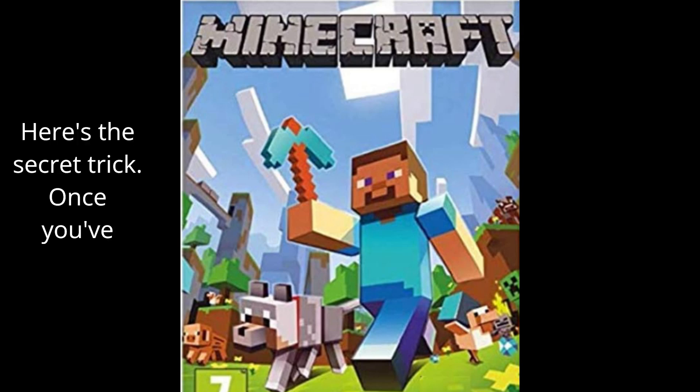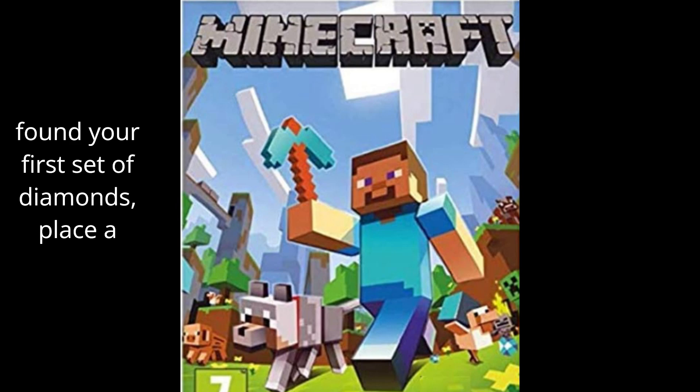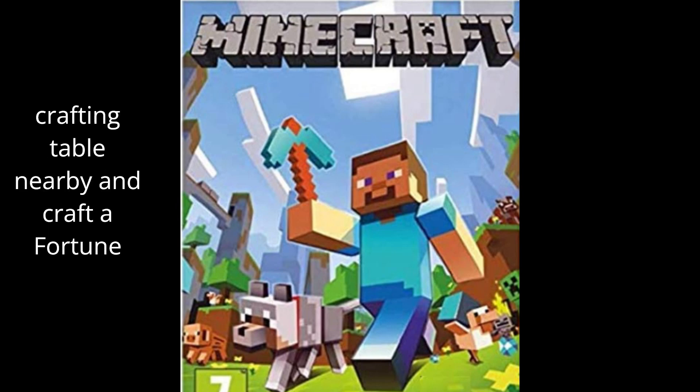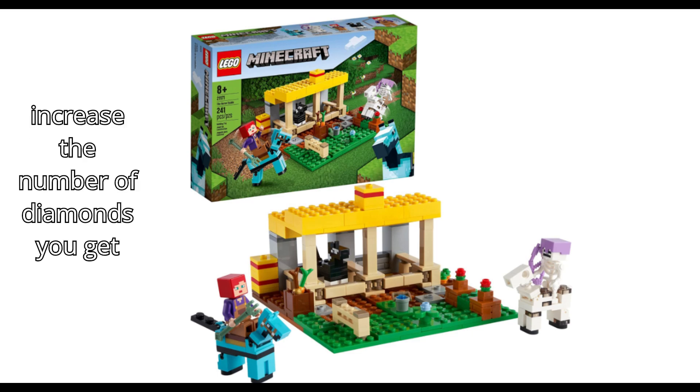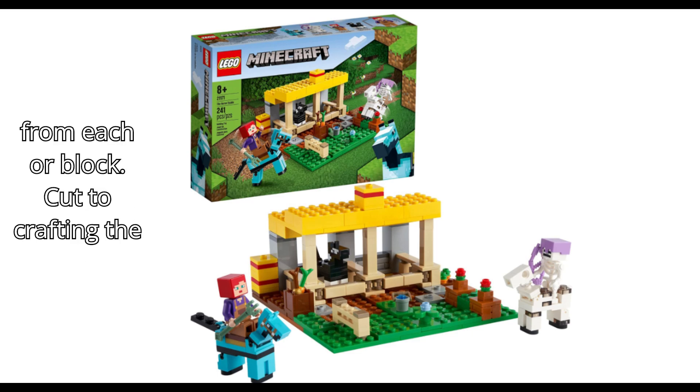Step 3. Here's the secret trick. Once you've found your first set of diamonds, place a crafting table nearby and craft a Fortune 3 pickaxe. This will significantly increase the number of diamonds you get from each ore block.